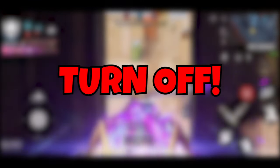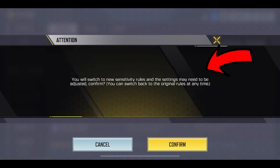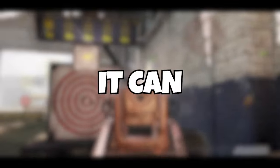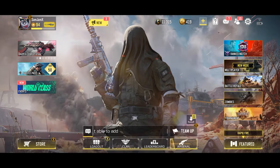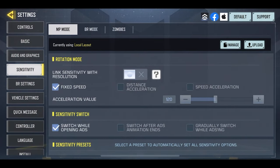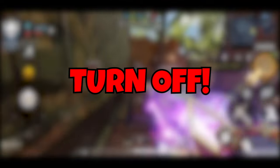Now the next setting you actually have to turn off. In season 10, every time you log in, it forces you to match your sensitivity with your phone's resolution. In most cases, this is not a good thing because it can really mess up your aim. To turn this feature off, go to settings, then sensitivity, and turn off the first option. Just to be clear, I'm not telling you to turn on this feature — I'm telling you to turn it off.